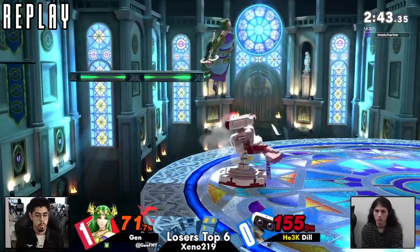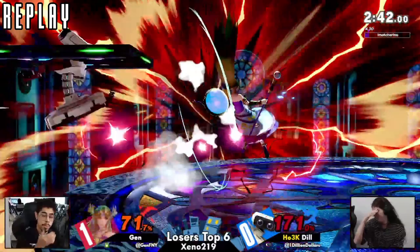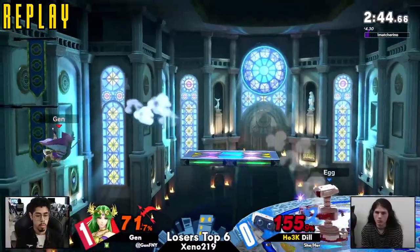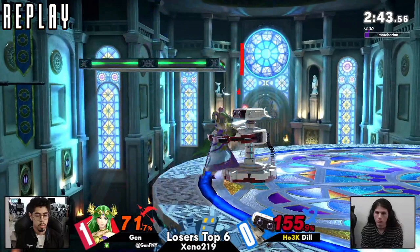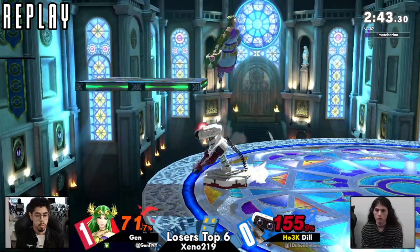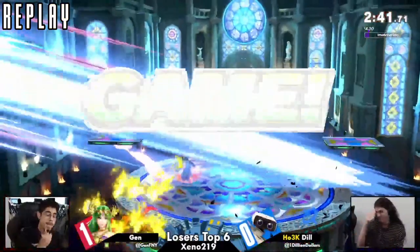Here we go, we should be seeing it. The reaction time was just not there. I don't blame Dil, because who expects Palutena to suddenly be in your face like that? Dil starting to show shades of adaptation. It was really the whole reason this was so much in Jen's favor the whole time — because Dil could not adapt.